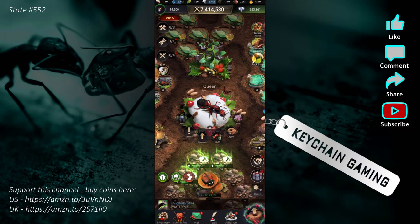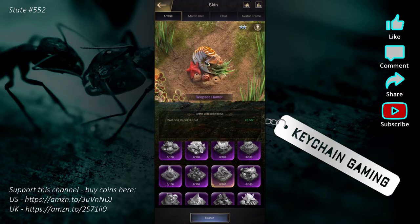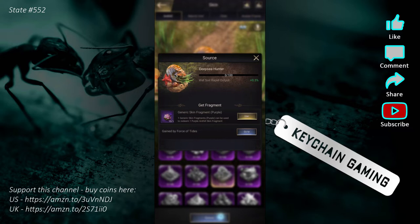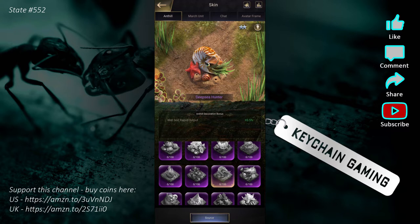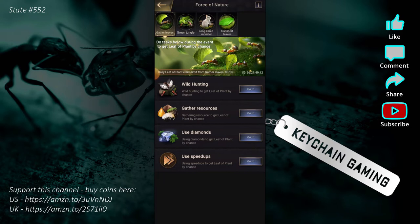Backtracking again — those fragments I was talking about are basically giving you free anthill skins. These anthill skins I have, with the exception of the first one I bought, are free ones gained through that event. When you find a skin you want and have your fragments saved up, you hit source — if it has this generic skin fragment purple, once you get a hundred of these you can redeem that castle skin, all through free events in the game.